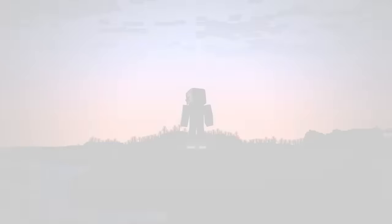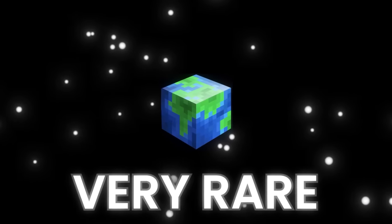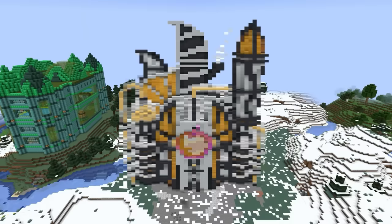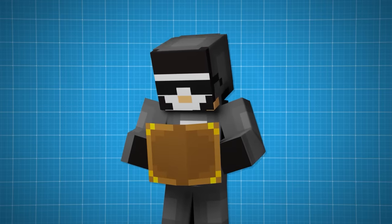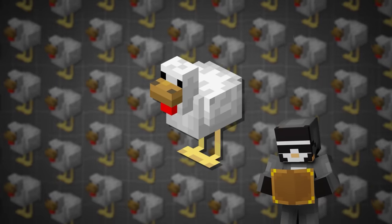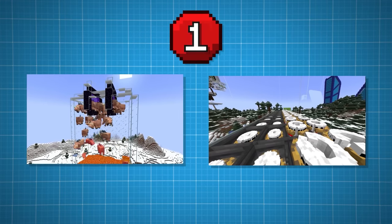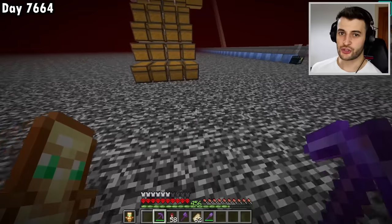Notch apples are one of the most powerful items in Minecraft and they are very rare, but today I'm going to build a machine that will let me farm unlimited notch apples in 1.20, and I'll also build a massive factory so I can store them all. To build this farm I'm going to need a lot of leather, a lot of chickens, and a lot of squid, so for phase one I'll create some much better farms, starting with hoglins.